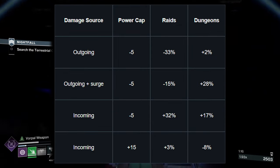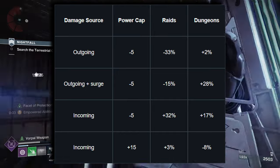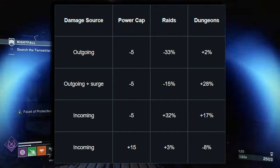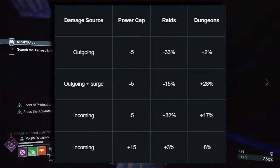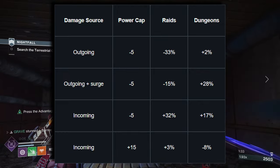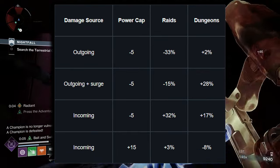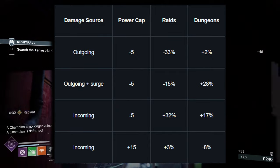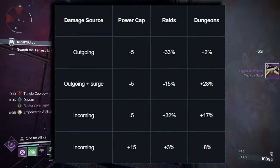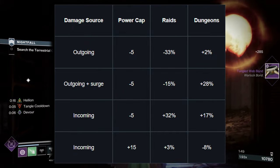Raids and dungeons had different settings previously, however being very similar to each other. They were changed to use the same setting in the Final Shape to be more consistent. While the outgoing damage is capped at negative five in the power-enabled matchmade difficulties — standard and advanced — players will continue to increase defensive effectiveness beyond the target power. The target power display focuses on offensive output of UI and UX.